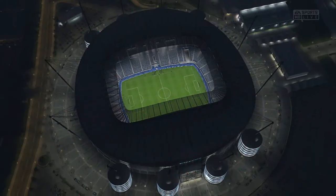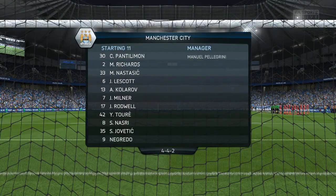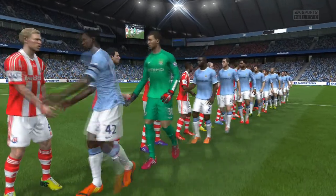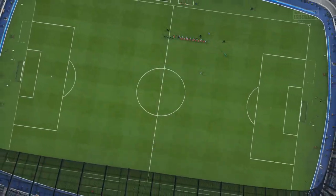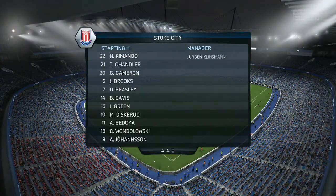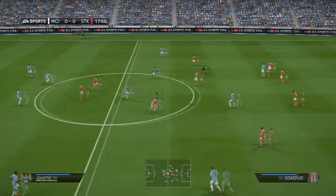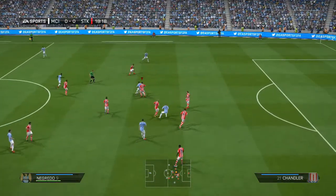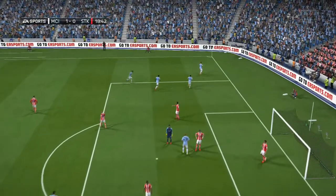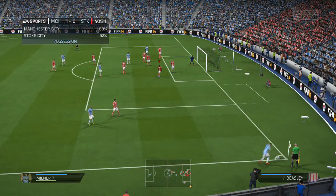I'll be using basically a B squad - all our reserves in this matchup against Manchester City. You can see Manchester City's lineup for this League Cup with their 4-4-2. They completely demolished us in our League match two fixtures ago, right before the Arsenal match. For the League Cup tie our goalkeeper is Nick Raimondo, with Timothy Chandler, Jeff Cameron, Jonathan Brooks, Demarcus Beasley, Brad Davis, Julian Green, Mick Diskarud, Bedoya, Wanda Lasky, and Johansson up top. Manchester City score first - that would have been nice to go scoreless into the half at least.